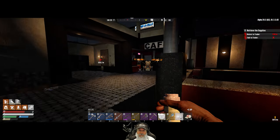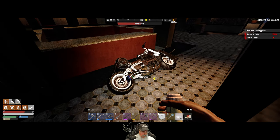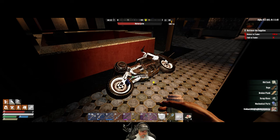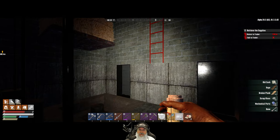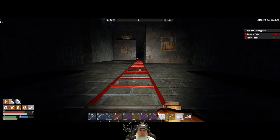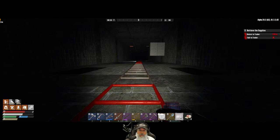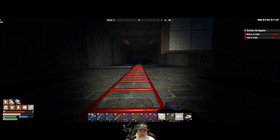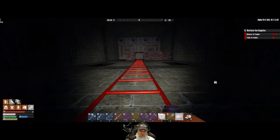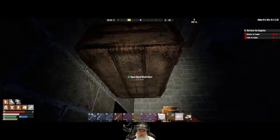Oh man, we got a lot of stuff to put away. We do have that buff at nighttime where we can carry a lot more weight. Let's get up to the penthouse — I've got a bad feeling, but it's okay. We'll be just fine up here in the tallest building in the whole seven days to die world. If we were playing with the compo pack there are taller buildings, but we're not.